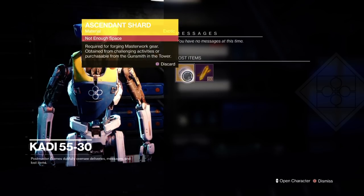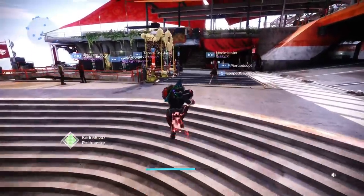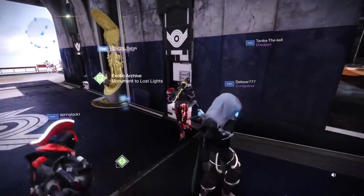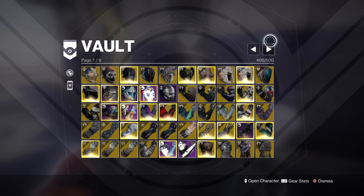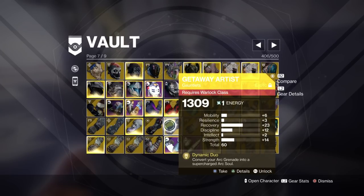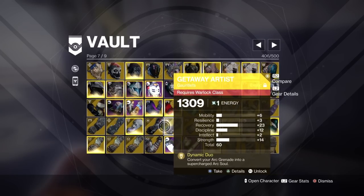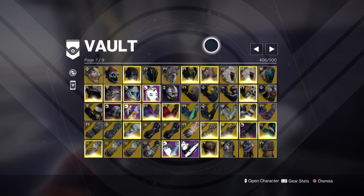I would rather invest them into some armor. So I'm going to look at some of the exotics I've got in my vault and see where I can masterwork. I'd rather masterwork stuff than potentially lose that piece. So I'll look through my armor, see my vault. For example, lots of really good rolls — Getaway Artist with 23 recovery, 12 discipline. Not bad at all, it's worthy of a masterwork. I've got exotics all over the place, god rolls all over the place, and things are getting adjusted.